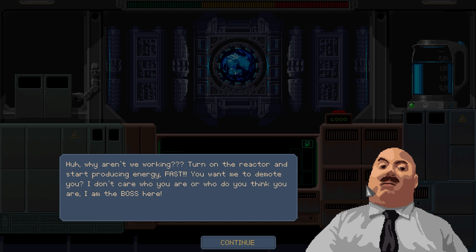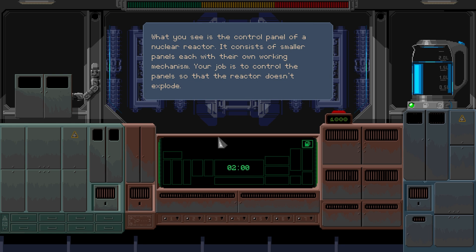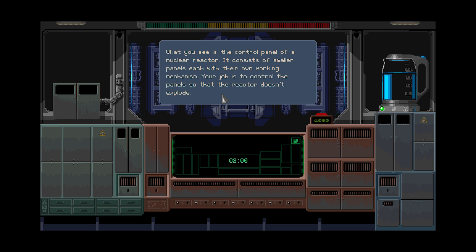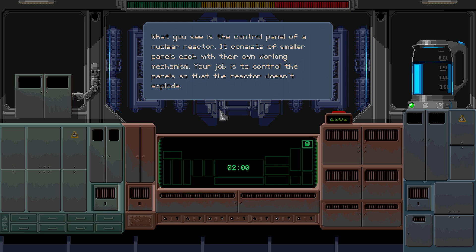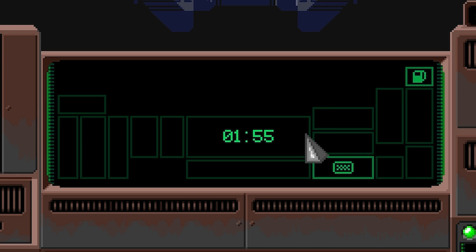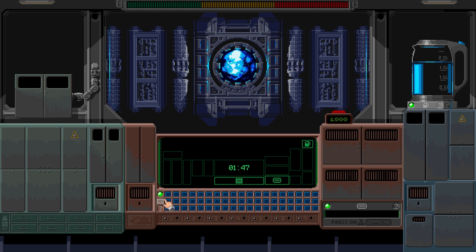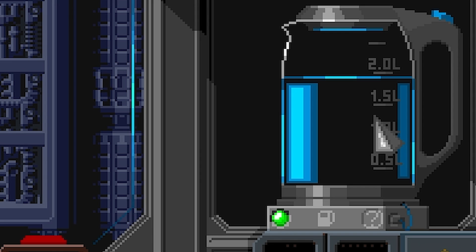So we've just started and this guy, he's the boss. He's mistaken me for the nuclear plant operator, so this is how it happens. Our job is to control the panel so that the reactor doesn't explode. Sounds easy, right? The timer's going down, we just got to make sure nothing goes yellow. Oh God, panels are opening. I'm nervous. Oh, there's yellow up there. What do we do? You press that button. Is that just a kettle? I think that's just a kettle.